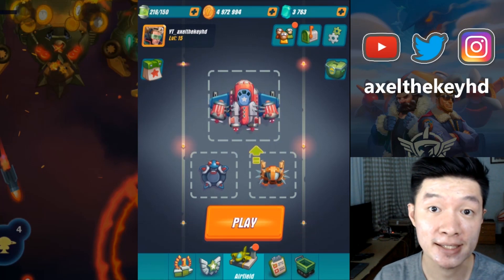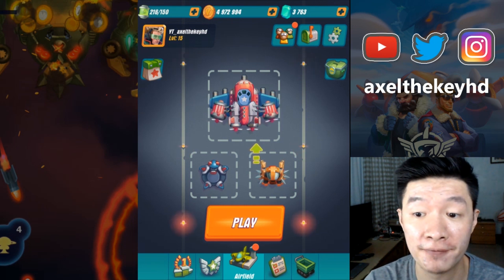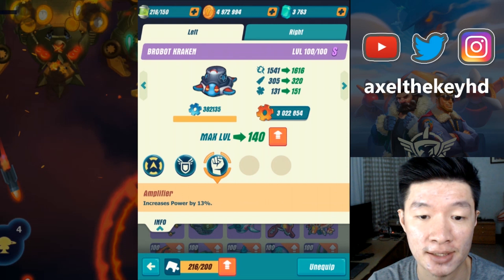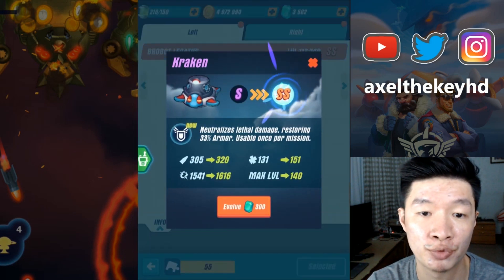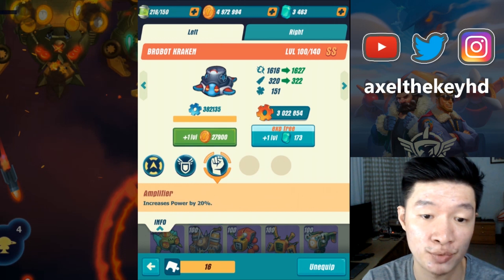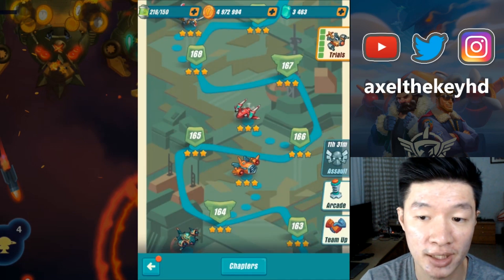Welcome back, I'm Axel and this is gameplay for Hawk. We are going to evolve another robot today — the Kraken. This robot is useful for getting from S into SS. The ability for S has resurrection going from 20 to 33%, that's a lot of increase. The SS Kraken also has an increase in power from 13 to 20. Not bad.